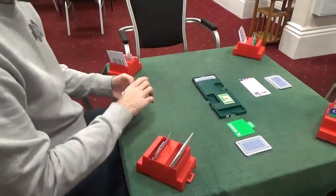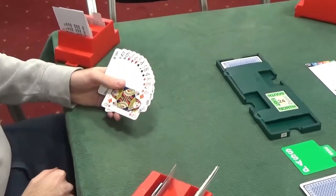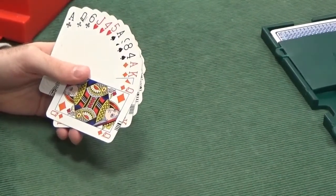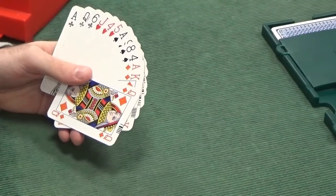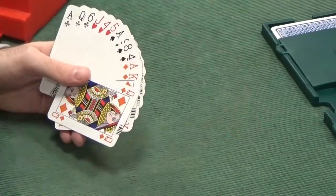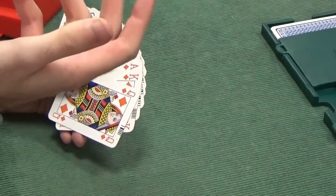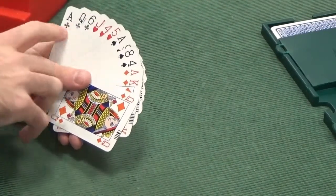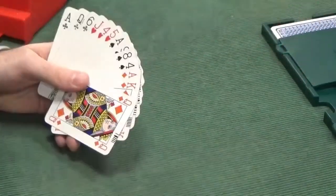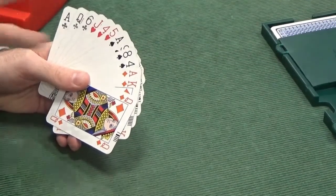Now to East. East has 20 points in total. It's very rare when you have 20 points and your partner opens the bidding in front of you. Immediately you should be thinking of a slam, because they've got 12-14 and we've got 20, so we've got at least 32 points between the two hands. The only downside is that our hand is extremely balanced — 4-3-3-3 — and our partner's hand is also balanced.